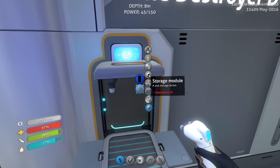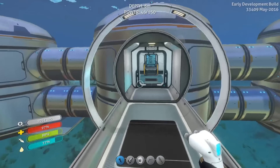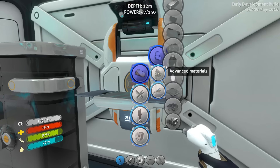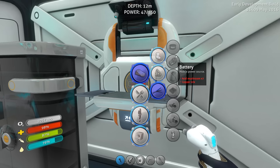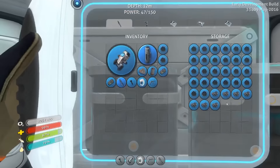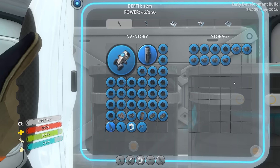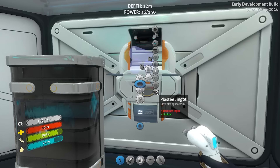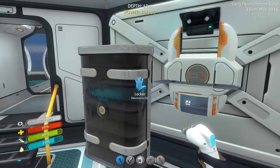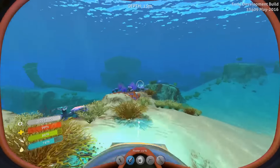I want to do these storage modules so I should probably go and get some of those. Maybe a pressure compensator. I don't know if we have the stuff to make a plasteel ingot — I've never made one. Plasteel needs a titanium ingot and lithium. Let's just pull out all of our titanium and then we have some lithium. Then it needs a computer chip as well, so more table coral samples and quartz.